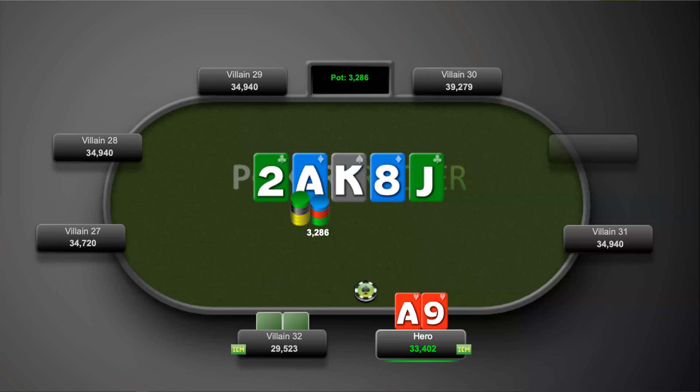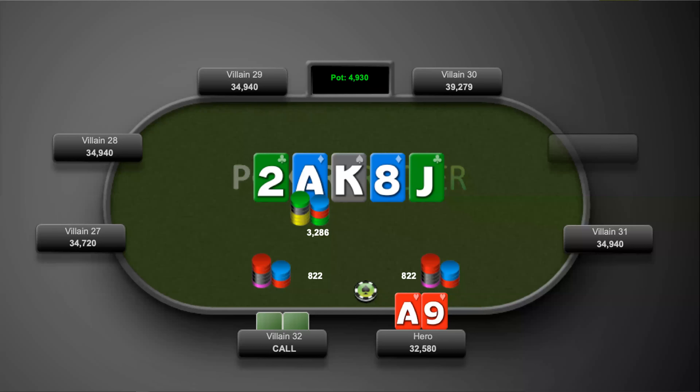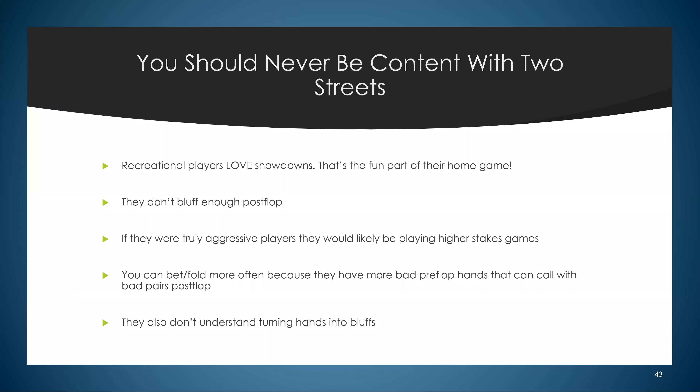The river is the jack of clubs, checked to us. We go ahead and fire one more bet. Villain 32 calls and shows king-queen offsuit. If you thought this hand was basic, go to your database right now, look up triple barrels, then filter for one pair and see what you find. Most people don't do it enough — myself included.